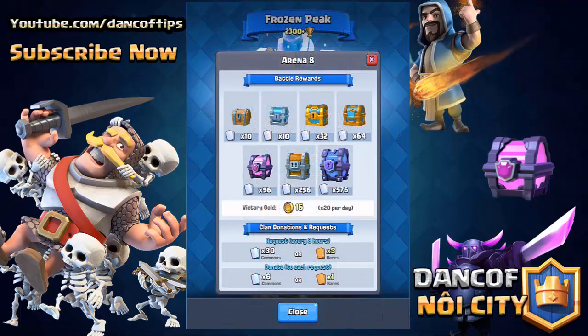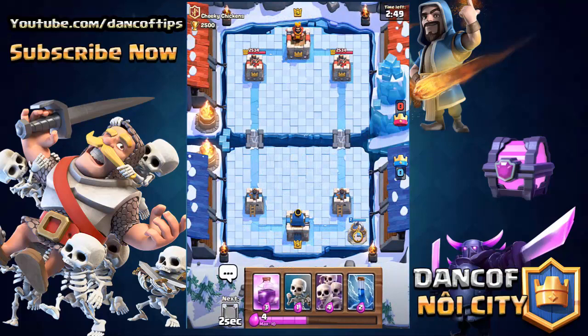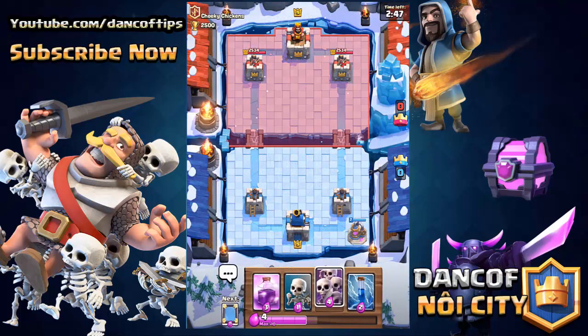Yesterday they announced the Frozen Peak, which is the new arena that's going to be unlocked at 2300 trophies. You can see some of the chest rewards right here, as well as the fact that you're gonna get 16 gold per win, 30 commons, and 3 rares per donation request. The arena itself actually looks pretty sick — it's the first frozen theme we've had inside of Clash Royale.